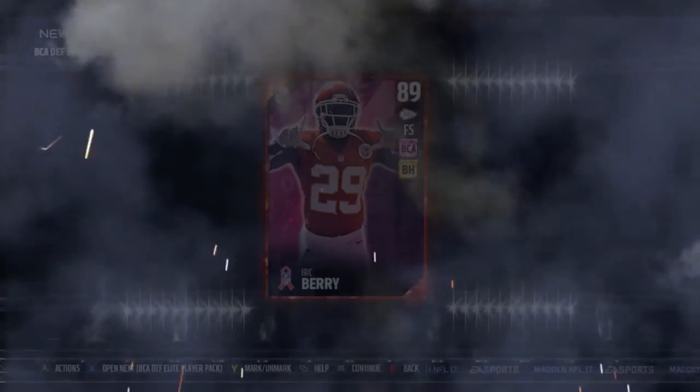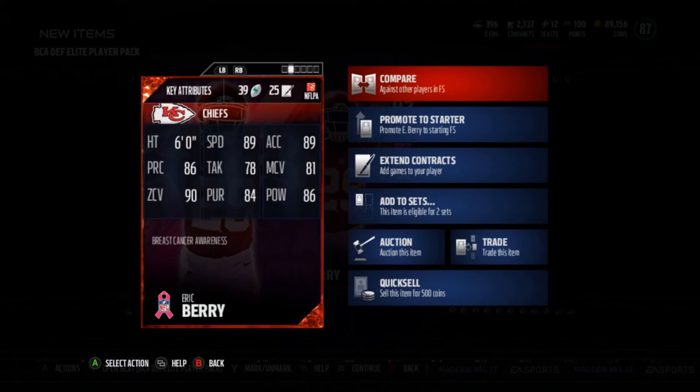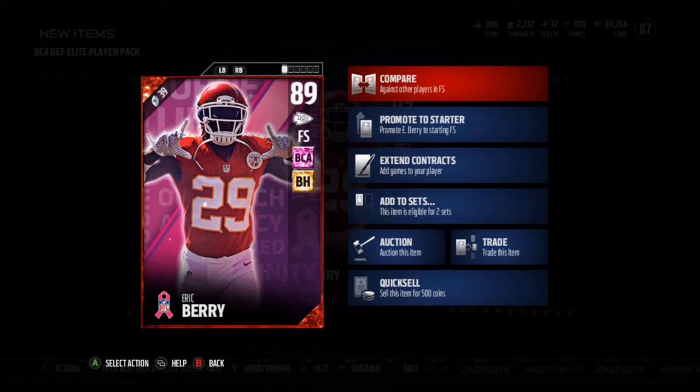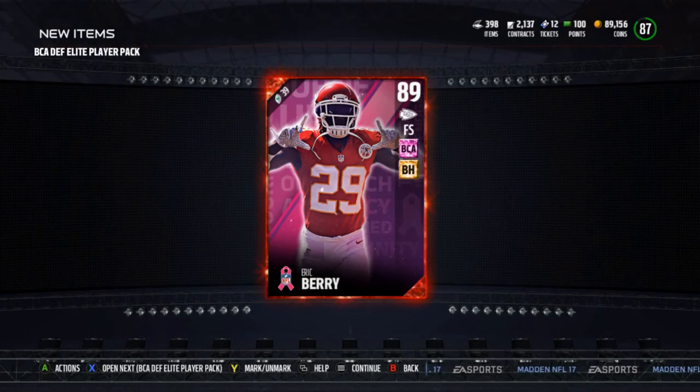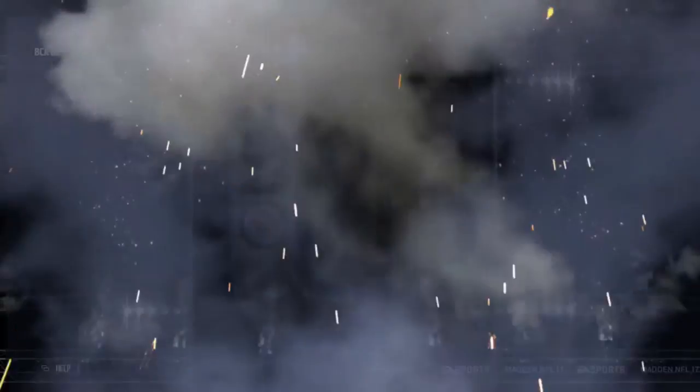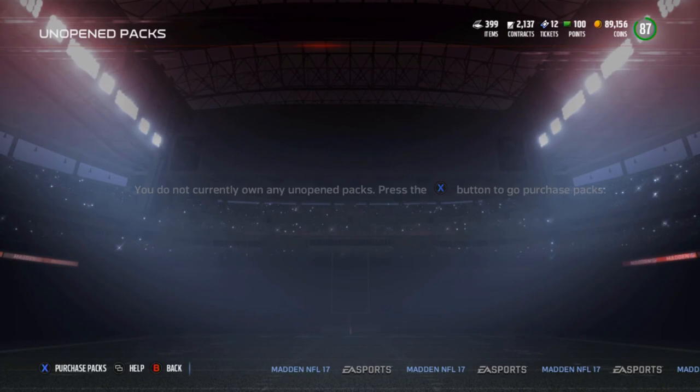Oh, there we go — starting off with Eric Barry! I'm happy about that. I actually might keep the Eric Barry on my team; I really like D'Angelo Hall so it makes it hard to decide. What do we got next? Jerry Hughes — okay, gonna get some Jerry Hughes. Oh, two Eric Barrys! Was not expecting back-to-back Eric Barrys. One last pack — just take a Jerry Hughes at this point. Yeah, Jerry Hughes. So we got three Jerry Hughes and two Eric Barrys.